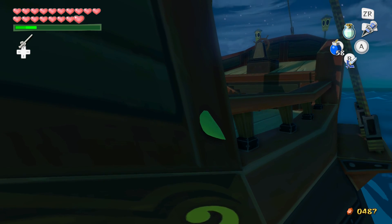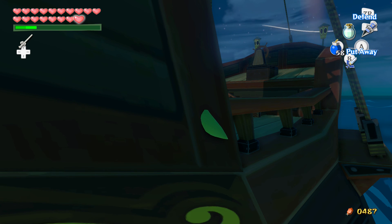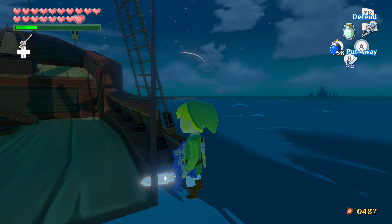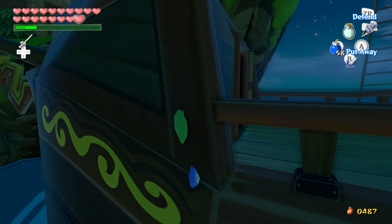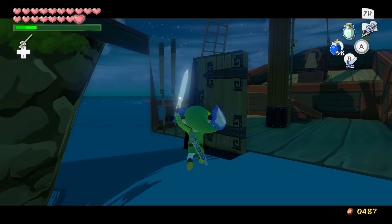From here, we're going to want to pull our sword out. A big thing is that when you pull your sword out, you don't want to be targeting because that'll make Link slash his sword and will most likely put you back in bounds. Or if it doesn't put you back in bounds, you're going to hit your sword on something and fall back in bounds out of the pirate ship. Now that we've gotten our angle, we can just side hop and do a jump slash, and we'll make it into the pirate ship.